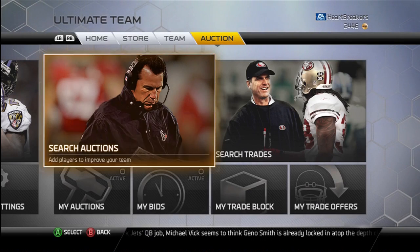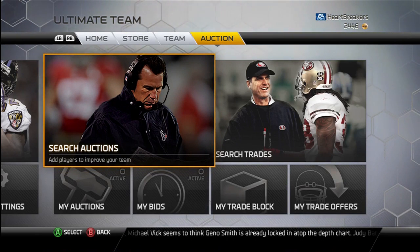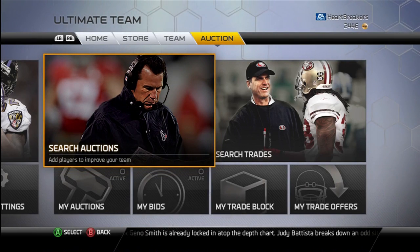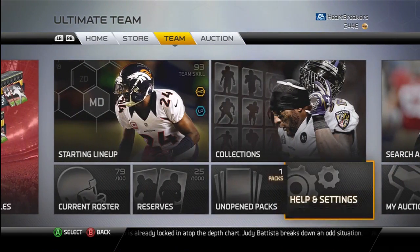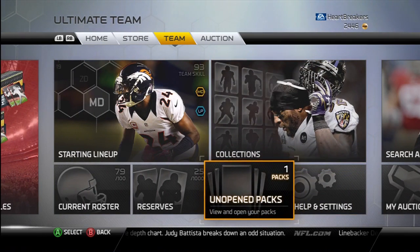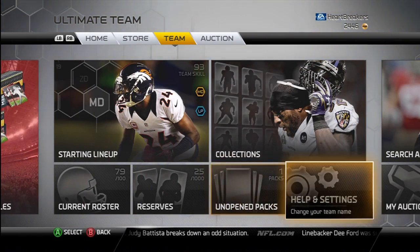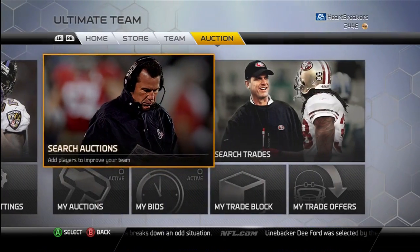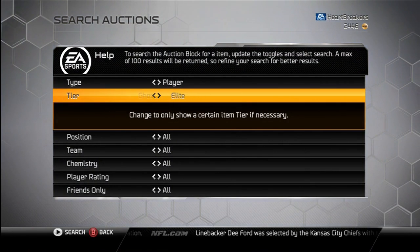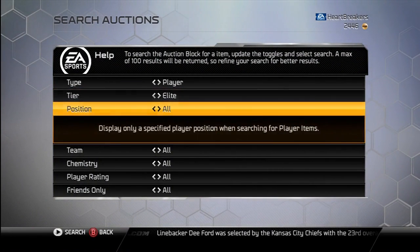Yo guys, what is up? It is Nick, and today free agent cards came out, five of them. It's a little late because it's going to be past midnight Eastern time before I can get this out. I don't know what time these packs will be away, but let's start off with the first free agent card, which is Bruce Campbell.